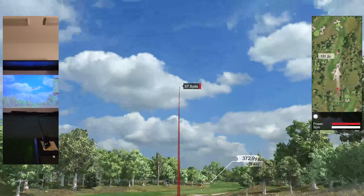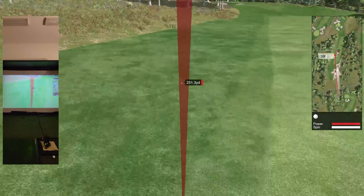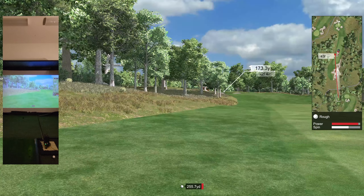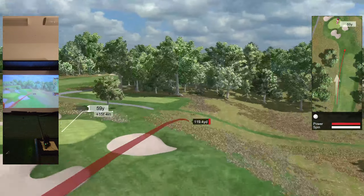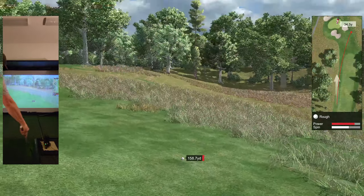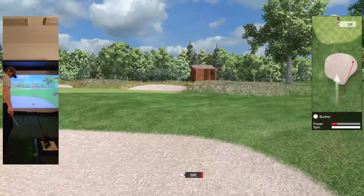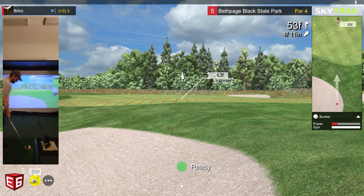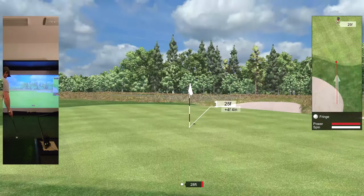Hole 5, 427-yard par 4. Good drive for a plus-22 handicap. 173 yards left to the pin. Going to slice it right. At least it's not in the bunker — actually, take that back, he likes the bunkers. Going to leave that one short of the green. First cut.